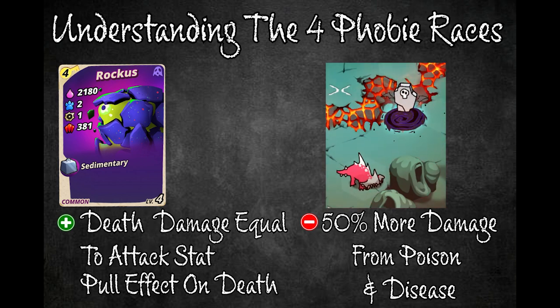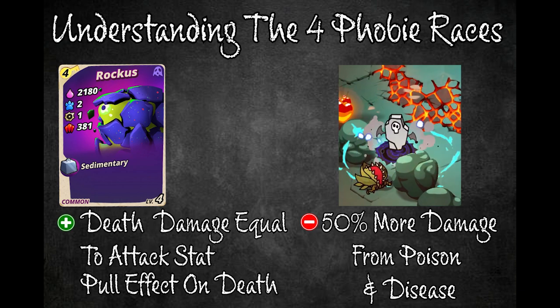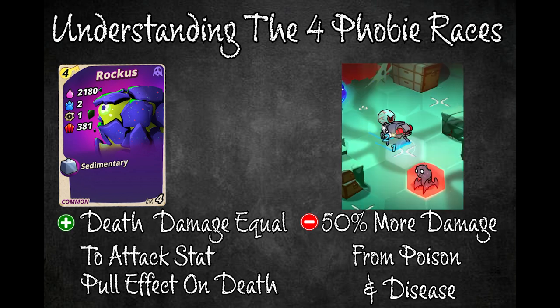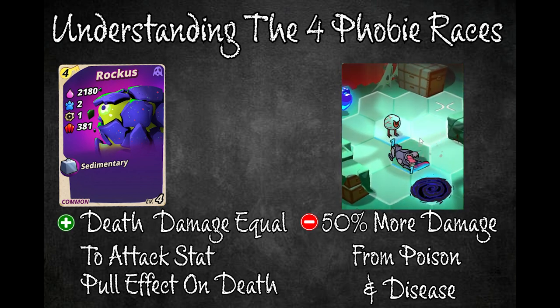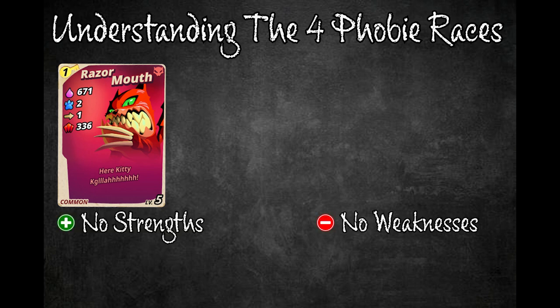You can also push dimensional phobies into lava and let them die from lava damage, which ignores their death damage and pull effect. Dying from traps also doesn't trigger their death effects. If none of these options are available, let your least valuable phobia deal the last hit. You can also negate the pull effect by moving a phobia in front of your ranged phobia, having the ranged phobia deal the last hit, then moving your other phobia back to safety. Lastly, monster phobies have no special traits — they are well-rounded with no strengths or weaknesses.